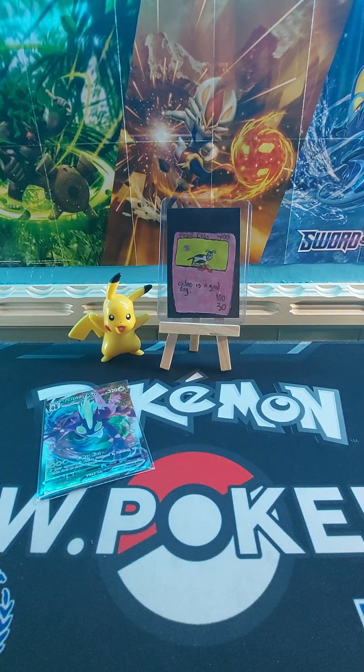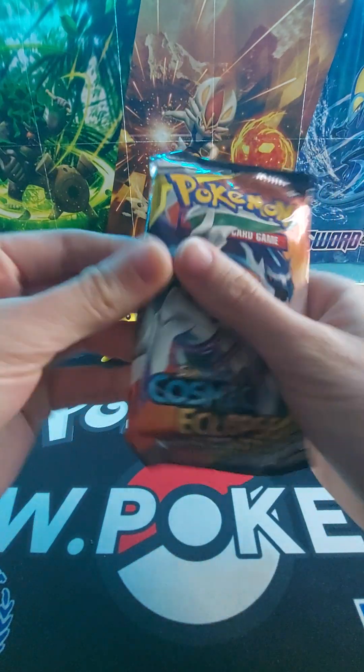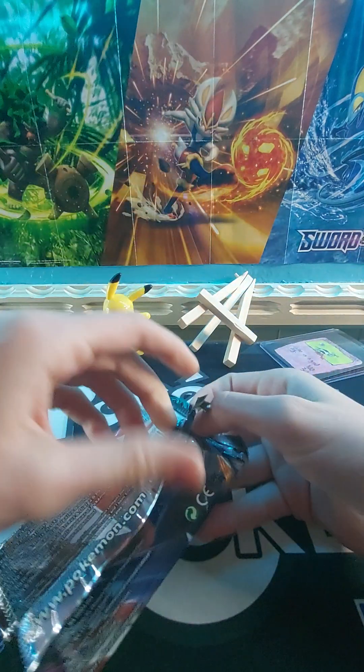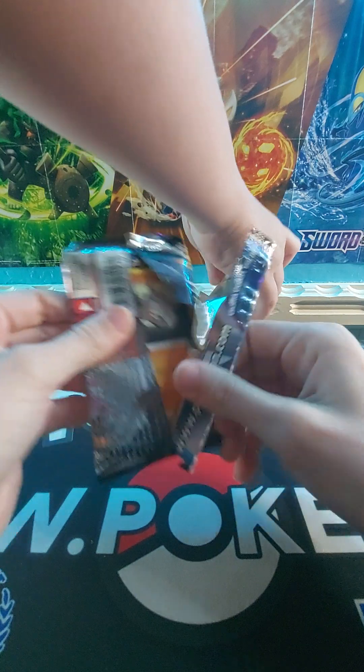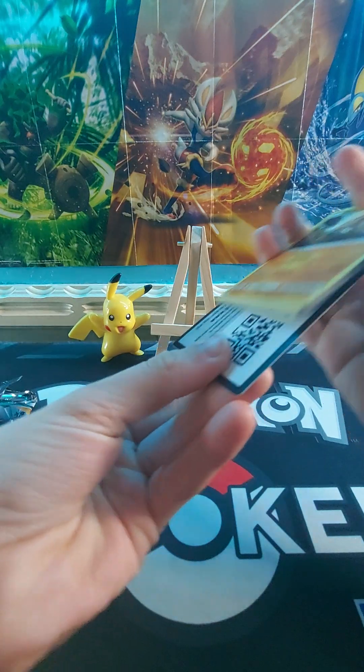We're going to get some last pack magic, guys. Hopefully. Cosmic Eclipse — we're going to try to get a GX, okay? Here's the code card.